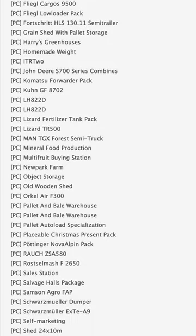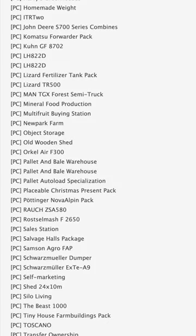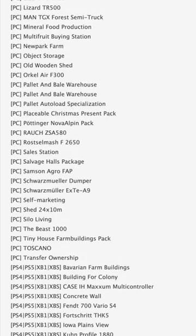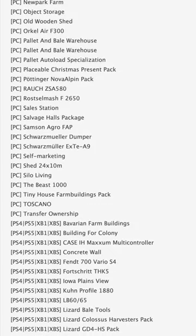Some notable mods in PC testing include Bell Transporter, Dois4 Agristar, ITR2, Palette Autoload Specialization, The Beast 1000, and Transfer Ownership. Maps in PC testing today include New Park Farm and Toscano.